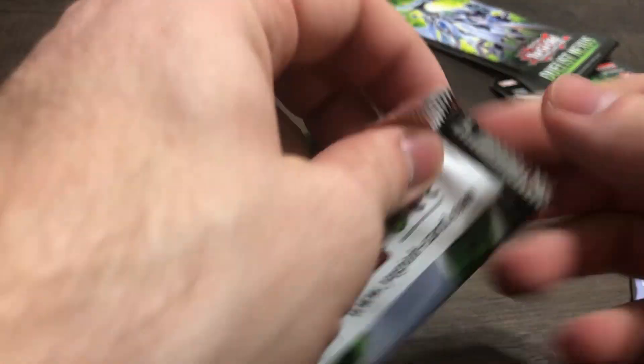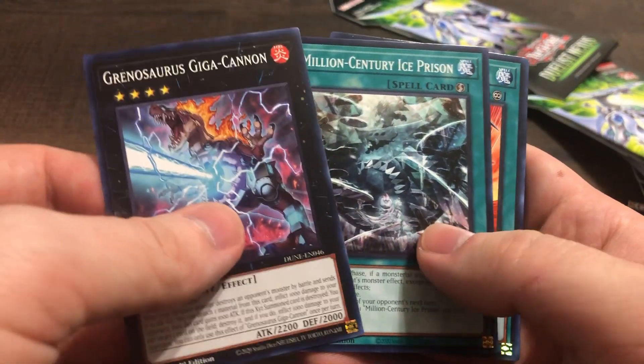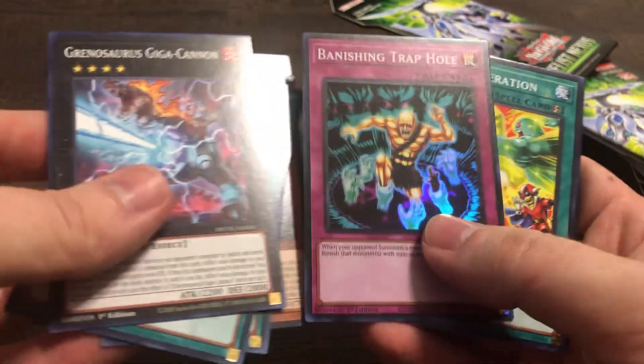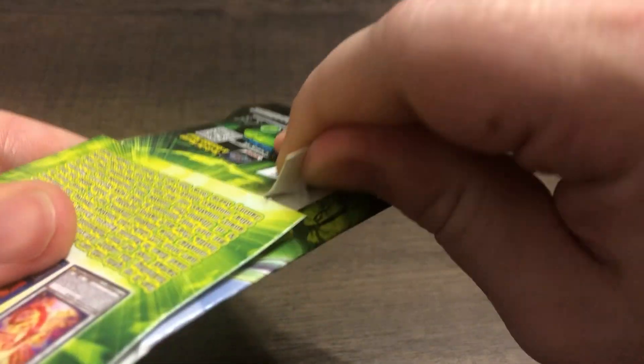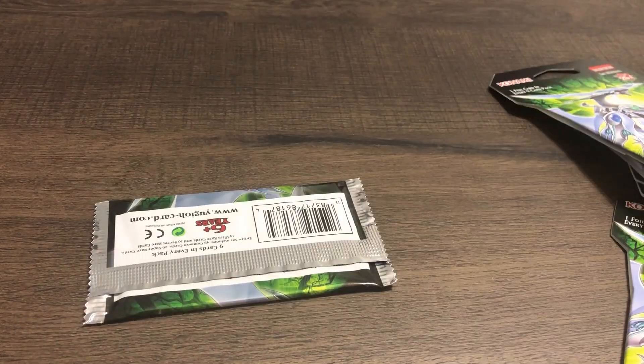Duelist Nexus — lots of great stuff in this set, hoping to get some of the cards we're looking for. Starting with Rhinosaurus, Ice Prison, Jurassic Kotal, and a Super Banishing Trap Hole. We got the Kotal, which is really good — we need that for our Chimera deck.